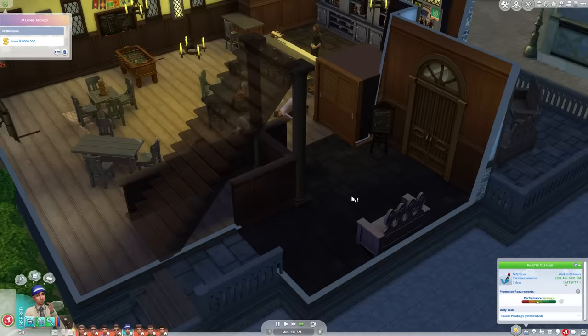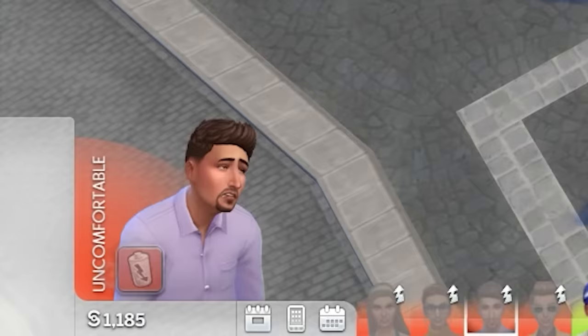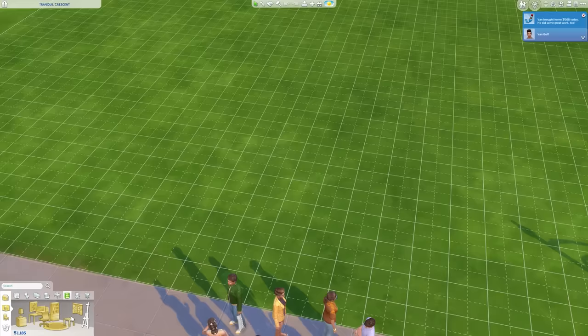Everyone's headed off to their job for the day. I think everyone's come home from work — we just made our first thousand. This is brilliant. And with the money we've now just made, we're going to be able to get them set up with painting easels. It's only taken us one whole day, but everyone's home now and they've brought some money home with them. And with that money, we can get the easels.